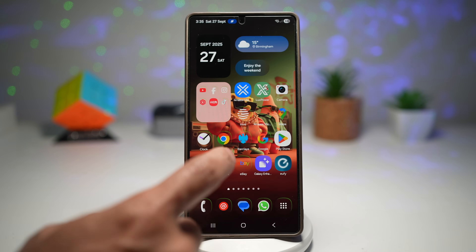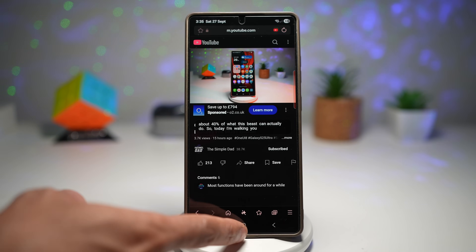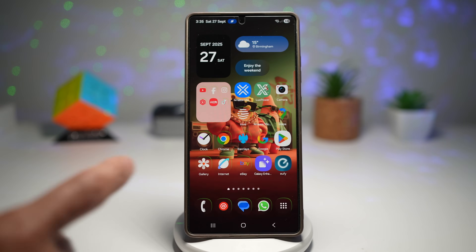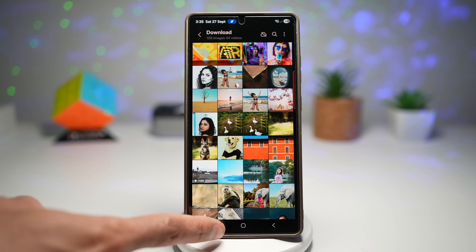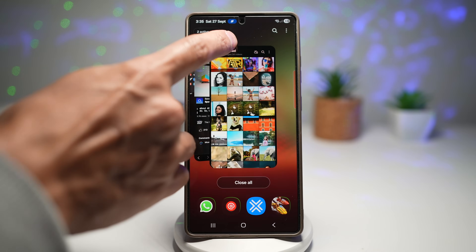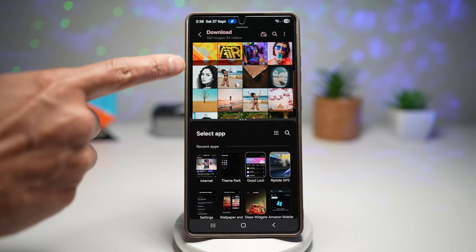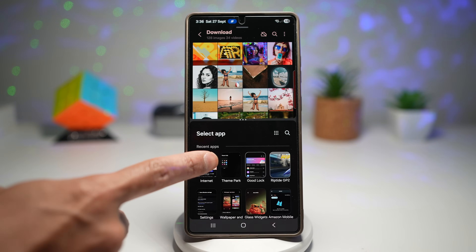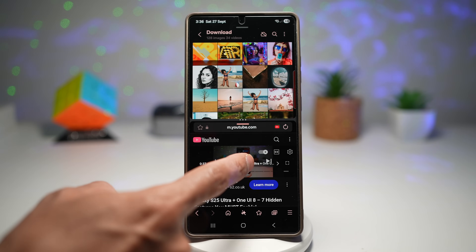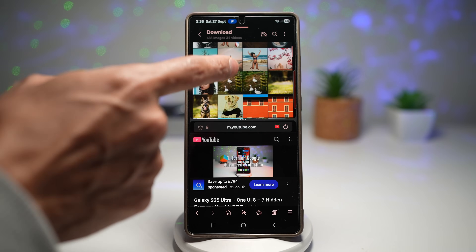To do this, first open up your internet browser and go to your favorite video on YouTube. Then press Home and open up Gallery. Once Gallery is open, press the task viewer, then tap on Gallery at the top and tap Open in Split Screen View. At the top you have your Gallery, and at the bottom choose the Internet Browser. Now press play on the video while at the bottom you can view all your pictures.